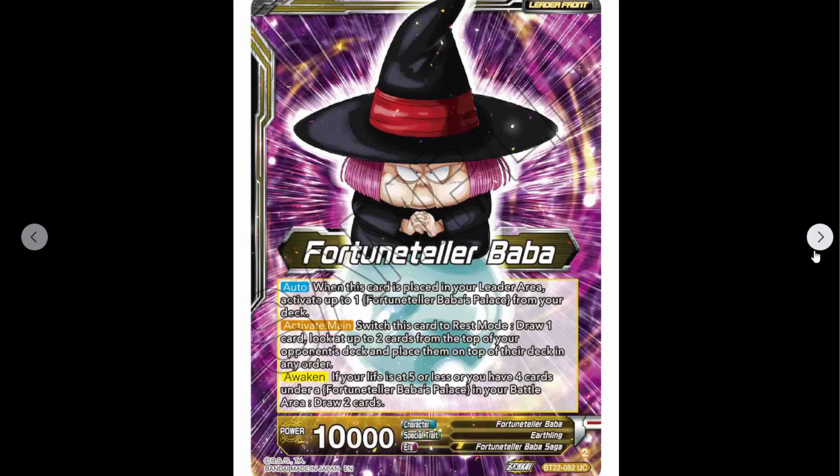So auto — you just play the field into play from your deck into play as soon as she hits the leader area. Nothing we haven't seen before. No activate main switches card to rest mode, draw one card. Look at up to two cards on top of your opponent's deck and place them on top of their deck.